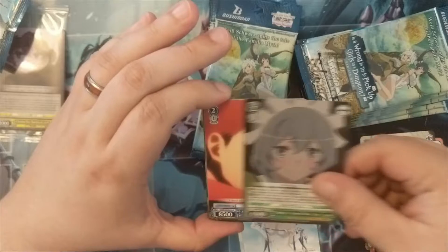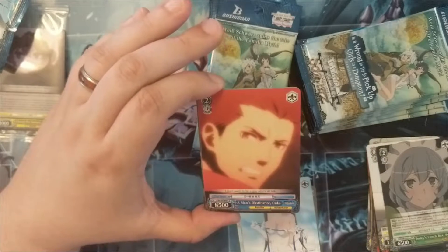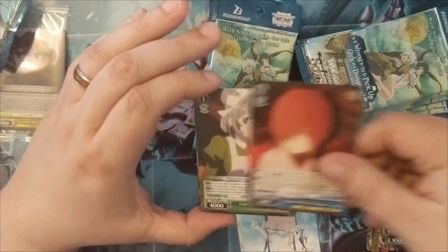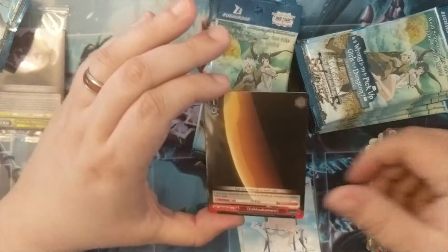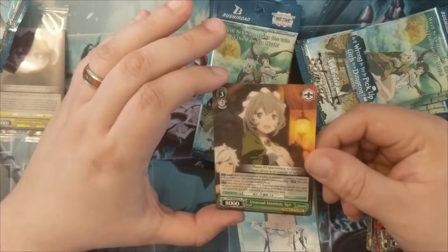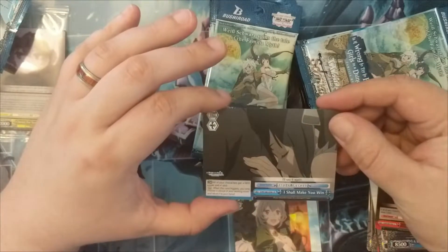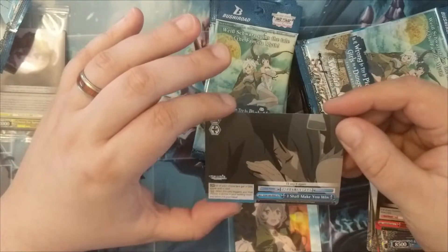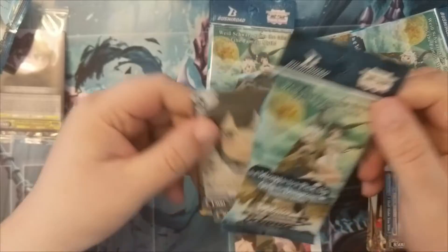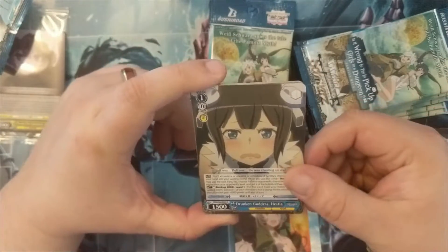We've seen a bunch of these cards already. We got Ottar — I think this guy actually works for Freya. Another Bell card. Jiksuga, Syr, another weapon, and a regular rare Syr — 'The Unusual Interest.' Very cool. Our climax card is 'I Shall Make You Win,' which is just a standard climax card.